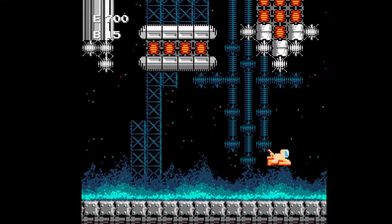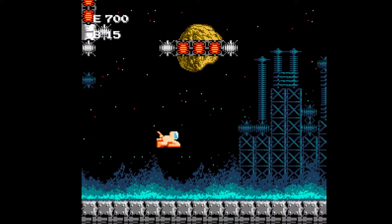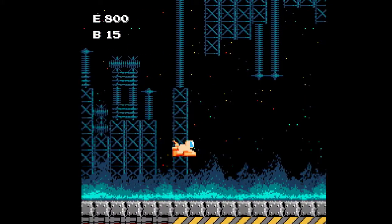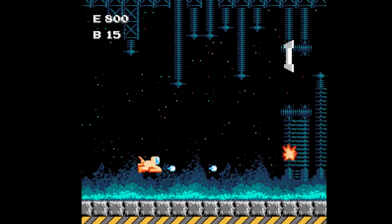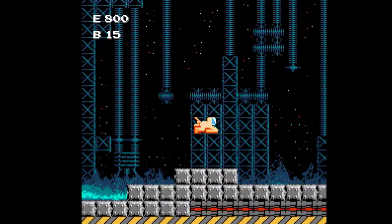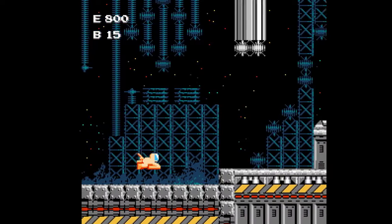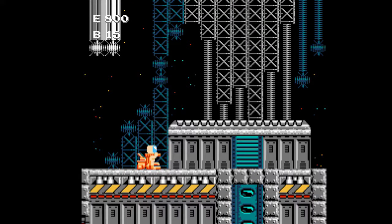Most enemies don't drop anything, but occasionally they drop a life, which can be a lifesaver. You can see I'm gaining E and B — that stands for energy and bombs. The power-ups you collect in the shooter section are used in the second section of the level, which is basically a labyrinth hunt. It's amazingly good.